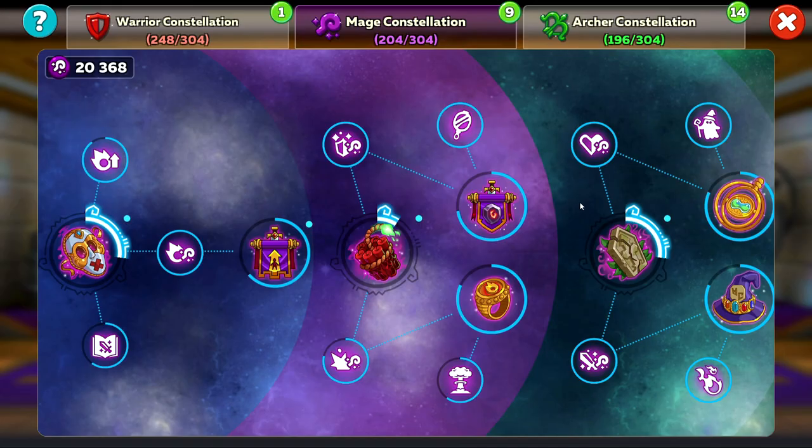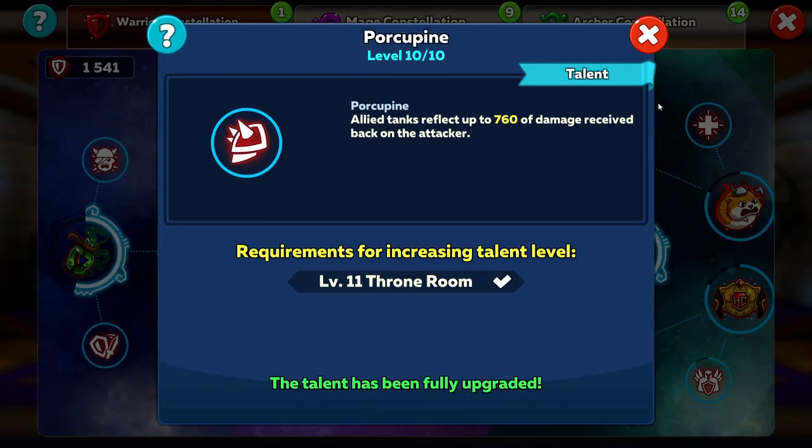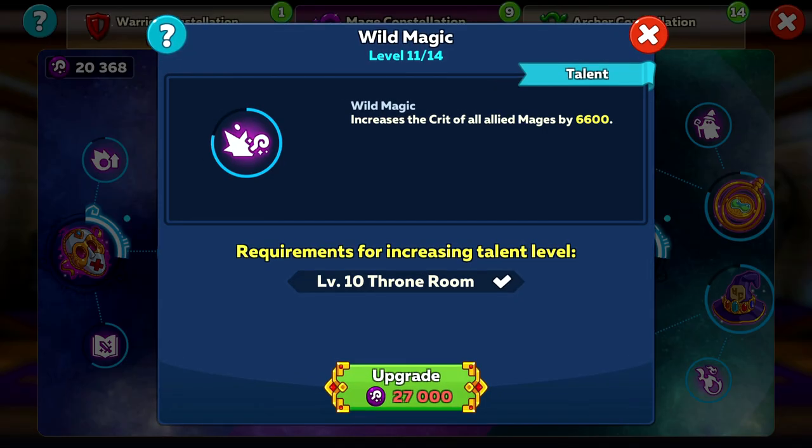There are many different things to avoid upgrading straight away as they don't provide much benefit to your squad and unfortunately increase your squad power. For example, Porcupine, Demolitionist, and Wild Magic to name a few — they all provide a benefit, but not as much as what others can do, so just don't focus on these weaker ones first.